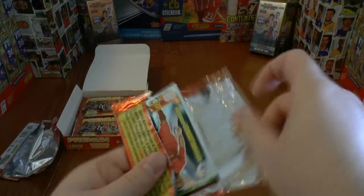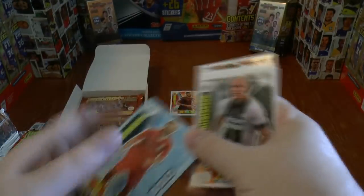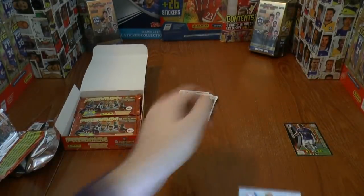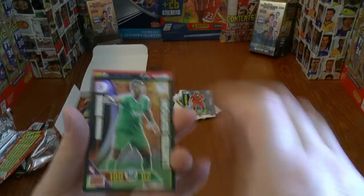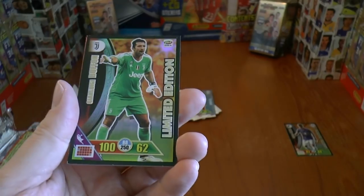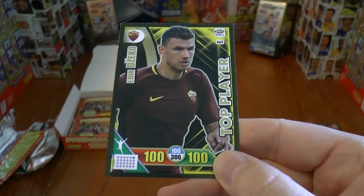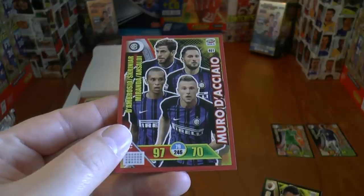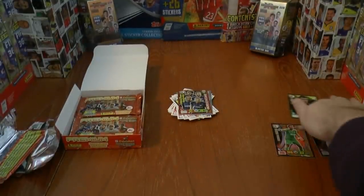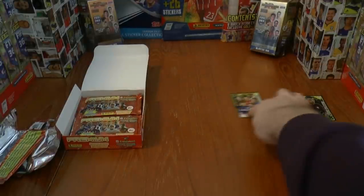On to our second pack. Starting with the base: Lukic, Costa, Miunga, Cesar, Radu, Halfredsen. That's our base, followed by the Idolo of Schiattarella. Here's our limited edition — the magnificent Gigi Buffon in his last season in domestic football. And wow, a top player card of Edin Zeko — fantastic stuff. Then we've got the Multiple of Inter Milan. Our first top player as well. We've got the Invincible card too — let's move that over just to show.